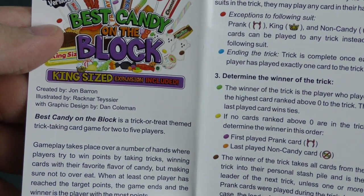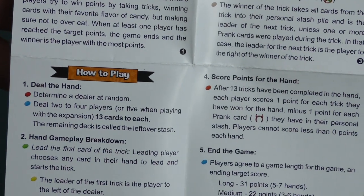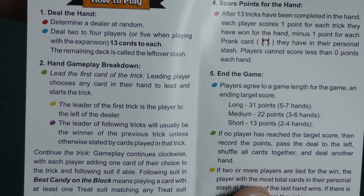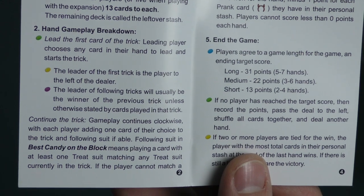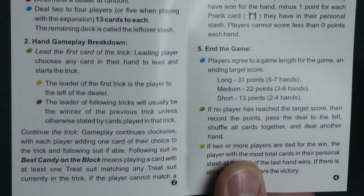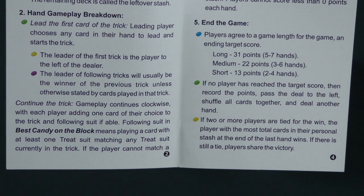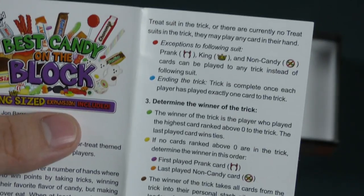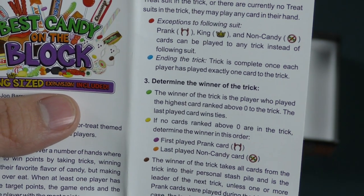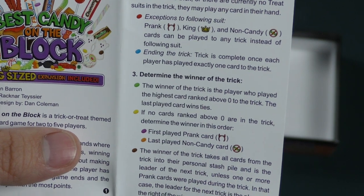So what's going on here? Best Candy on the Block is for two to five players. You play through several rounds dealing out cards. The leader of the trick plays out a card and everybody else has to follow. Winner of the trick starts, goes clockwise, and you play one of the suits. Exceptions to following suit: prank, king, and non-candy cards can be played to any trick instead of following suit. A trick is complete once each player has played exactly one card.